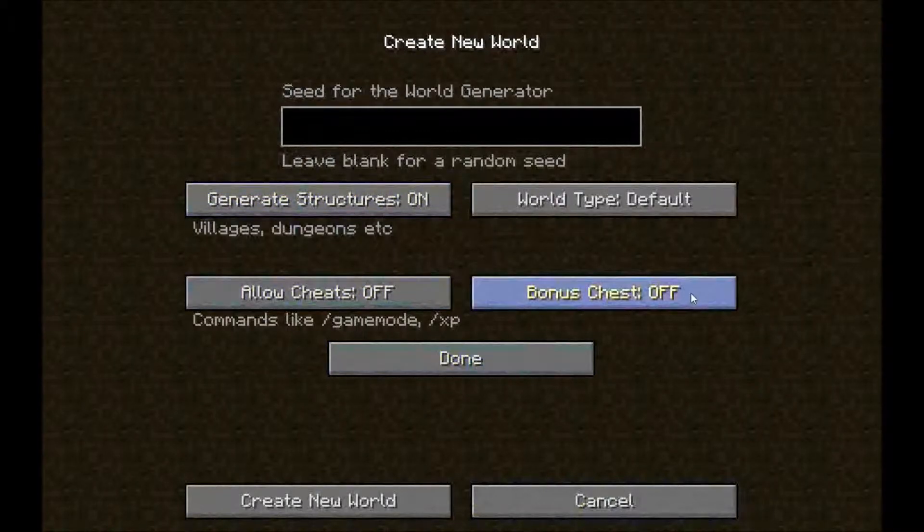I do not want the bonus chest. A seed — if you're not familiar with what a seed is — is basically something you can just put anything into and it'll randomly generate a world. It's kind of hard to explain, but like if I put in 1, 2, 3, and then one of my friends puts in 1, 2, 3, then it'll generate the same world. So yeah, it's kind of a brief description.